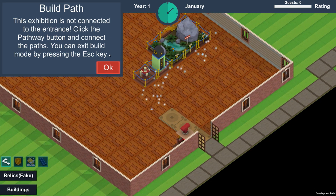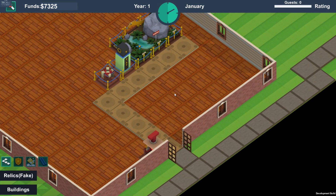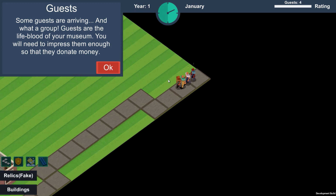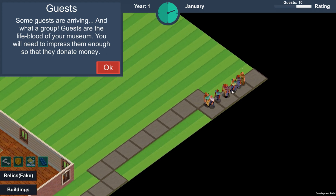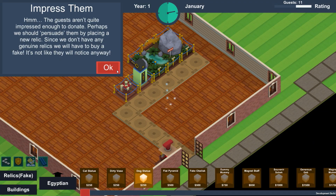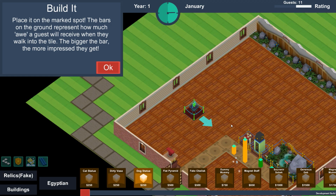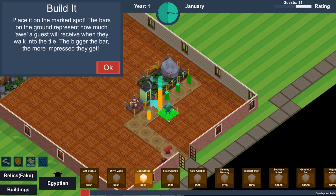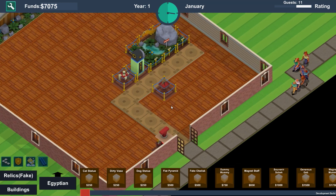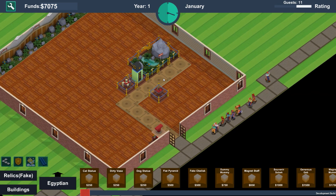So let's build a path — I've done this a couple of times so I know roughly what I'm doing. Chuck this down here. There's no music at the moment as you can tell, so I have to put some over the top. This is just telling us about guests, how they arrive from here and come and give you money, and we have to impress them. It's R to rotate — there we go, we built the dog statue. It basically tells you everything you need to do, it's pretty self-explanatory.